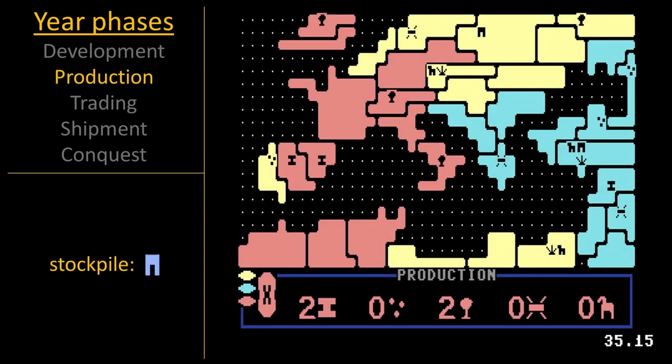During production, resources are produced. Players without a stockpile location must select one. Stockpiles are looted when conquered.